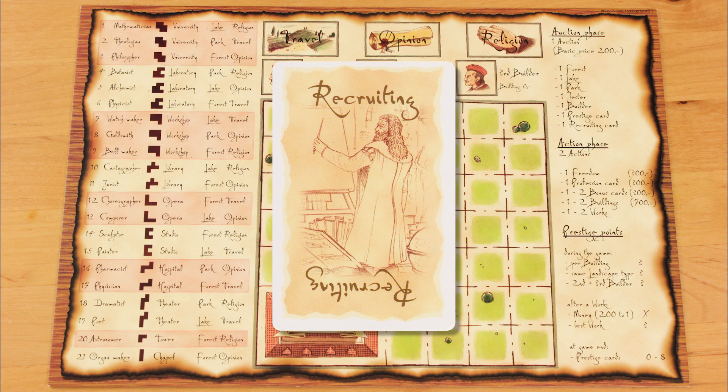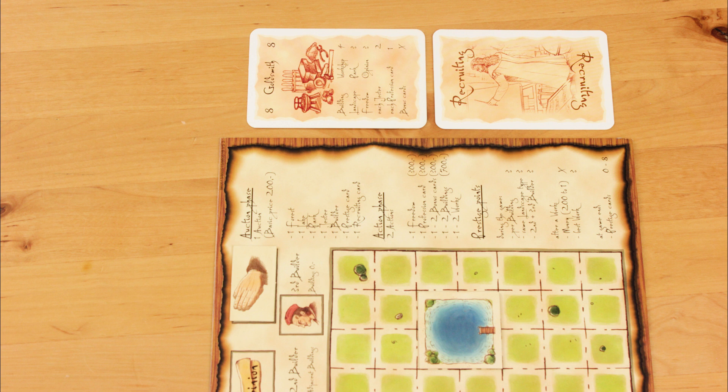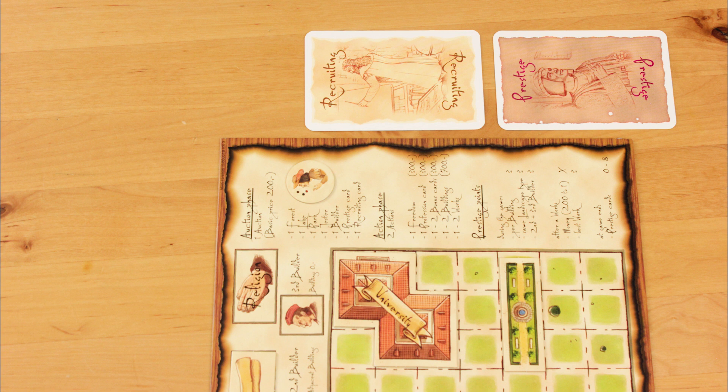If you win a recruiting card at auction, you either play it immediately or save it to play on your turn during the action phase in any round, where it doesn't count as one of your two actions. A recruiting card lets you take a professional that an opponent has played face-up — you steal that profession card and replace it with your recruiting card, taking the stolen professional into your hand. The player who lost their professional counts the recruiting card as a profession card when they score a work or for bonus and prestige card purposes. Stealbacks are allowed, and you can play as many recruiting cards on your turn as you like, but you can't steal your own professionals.